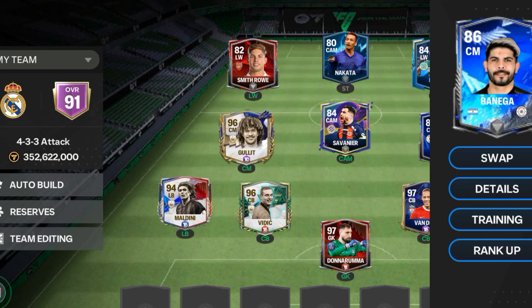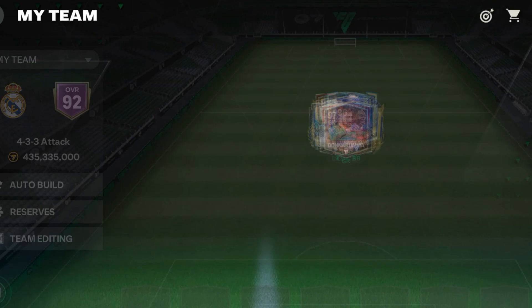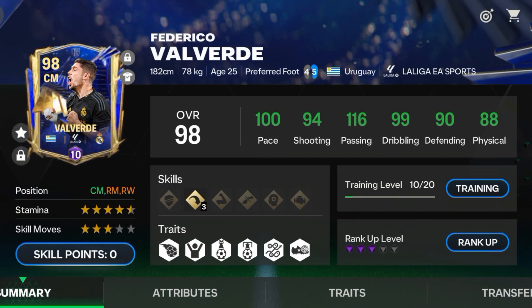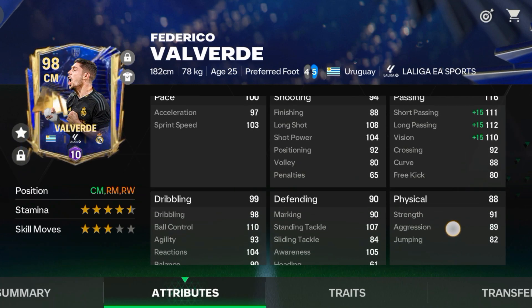The second CM will be this Valverde card. He is too smooth if you want a CM with smooth agility, good passing and shooting — go for him. The only con of this card is the 3-star skill move, but I didn't feel that con while using him. Definitely recommend.